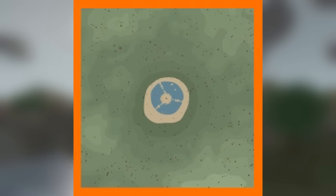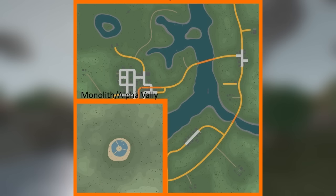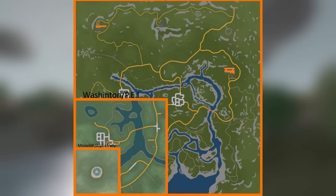Alright, I want you guys to look at this. So here we have Monolith and Alpha Valley - the arena maps in Unturned. They're pretty small maps, not too big. And then we have Washington and PEI, which are pretty decent size - not huge but definitely not bad. And then we got Russia.